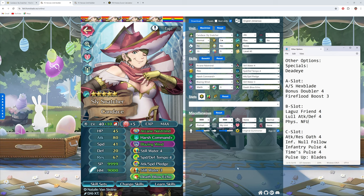Deadeye as a special is an option, but I actually think Glacys and Iceberg do more damage for her than Deadeye, because it's non-special DR that Deadeye nullifies — and tanks aren't really going for that anymore; now they're going for non-pierceable DR. For the A slot, you could go for Hexblade to get adaptive damage, which would come in handy in some matchups. Bonus Doubler 4 is a way to get extra stats if you want to be an all-rounder.